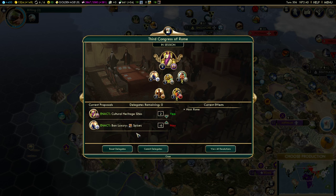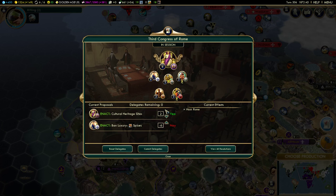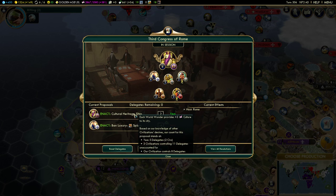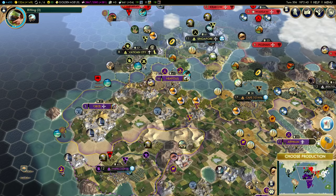I don't want the ban Luxury Spices proposal to pass because my happiness will reduce — I have a bunch of Spices. I also want Cultural Heritage Sites because that will mean extra culture for every world wonder we have. Right now we're at plus 381 culture, so we'll see how much that changes.